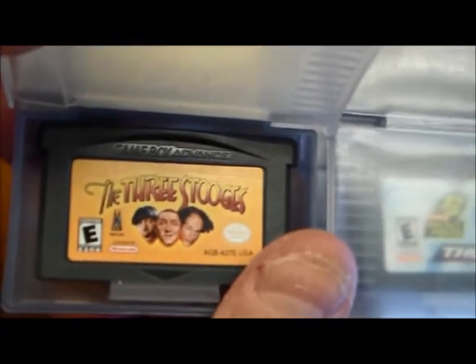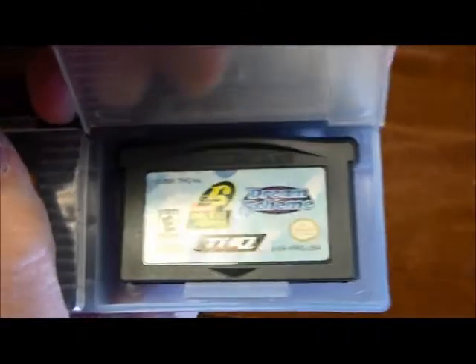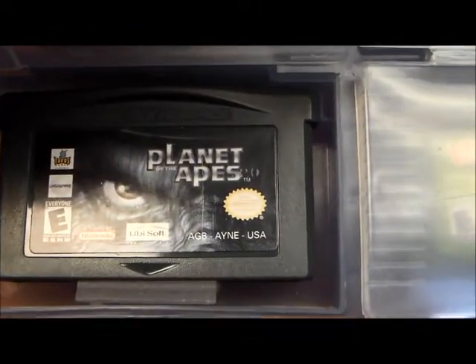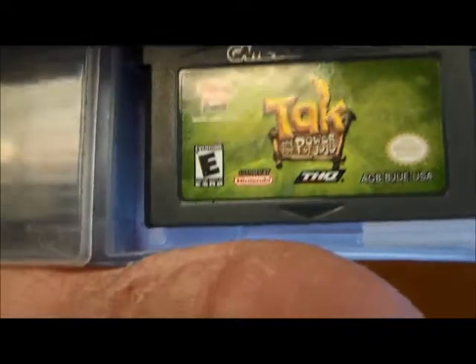Here's a four-pack container I have. As you can see, I got The Three Stooges, Rocket Power, Planet of the Apes, and one called Kak.